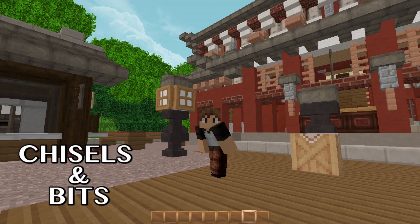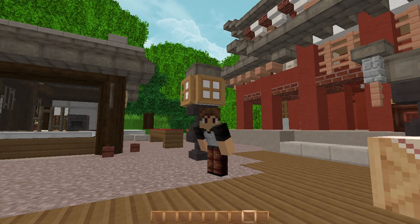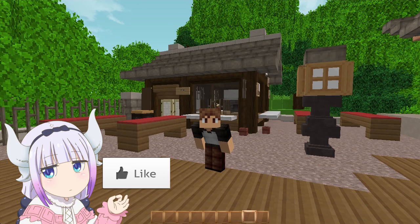Hey everybody, it's Sanchan and welcome to another Minecraft roleplay tutorial video. In this video I want to talk about a mod called Chisels and Bits. It's very similar to other mods like Little Tiles, Armor's Workshop, DaVinci Mod, Little Blocks, and what it does is basically lets you create almost anything like furniture, chairs, or buildings — basically almost anything.